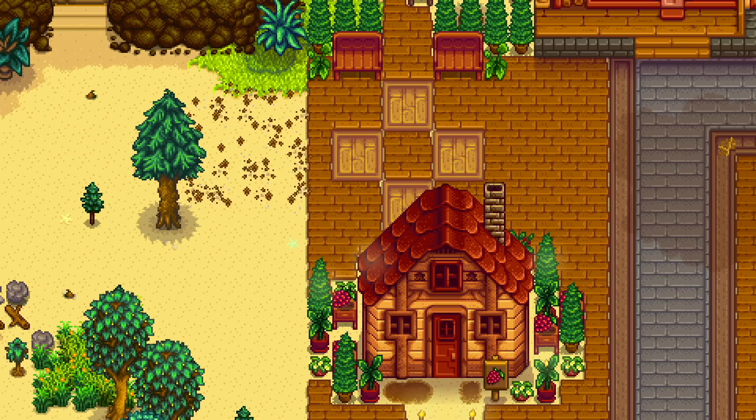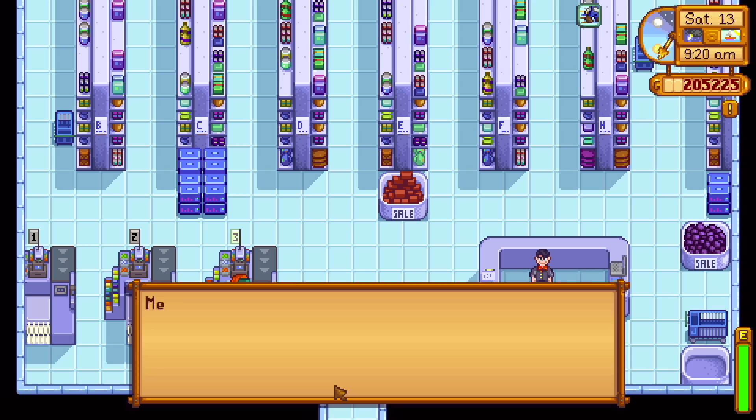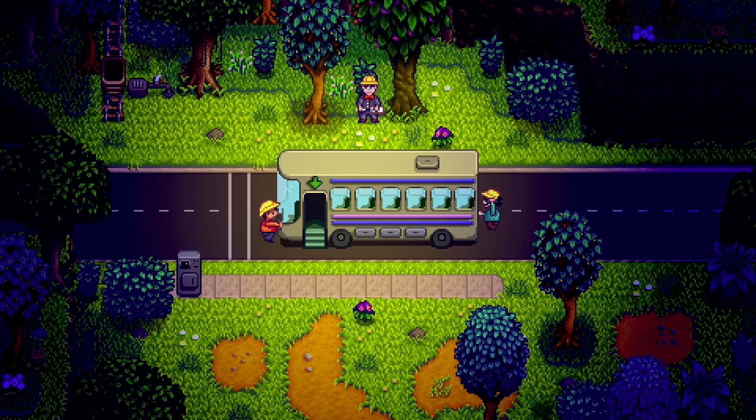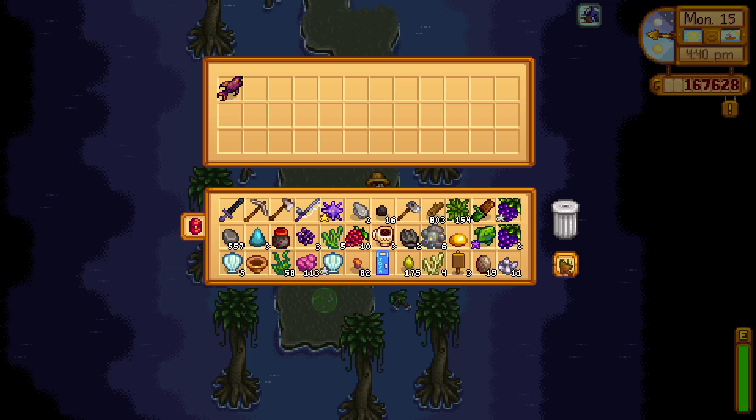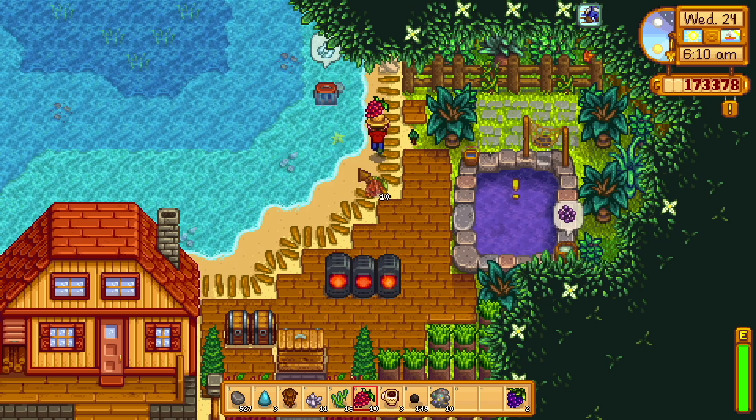About halfway through the summer, I purchased an ungodly amount of fish ponds, and I began to put some super cucumbers into them. I thought the light purple color would look really, really nice. I also purchased a Joja membership and finished all the community projects, allowing me to get access to the sewer dungeon and the witch hut for the dark talisman quest. This meant I could finally catch the slimejack and the void salmon. I'm gonna turn some of these into void salmon ponds - I feel like that would look really nice.